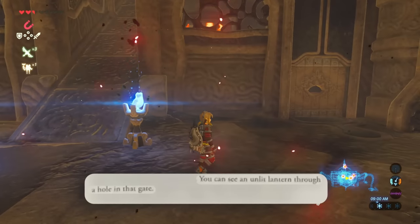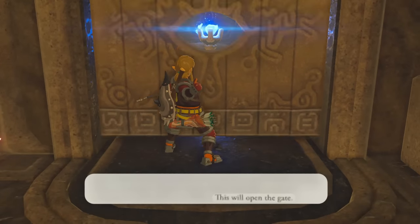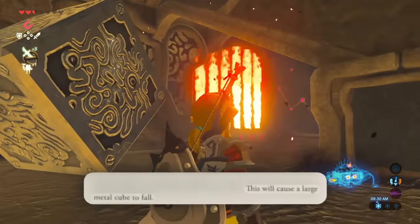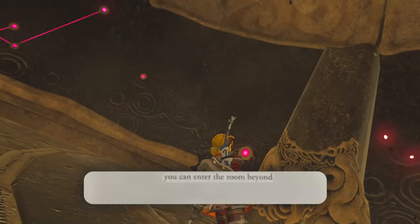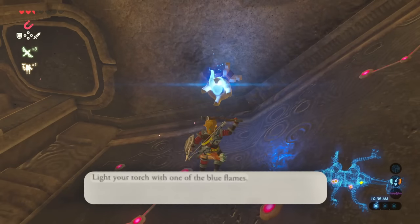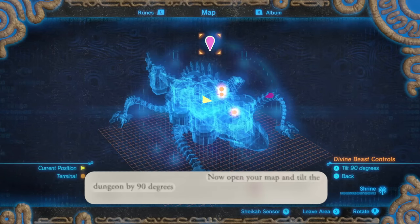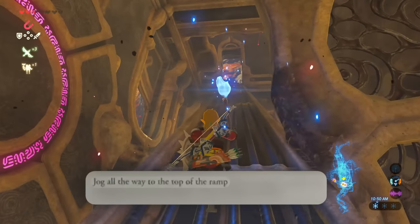You can see an unlit lantern through a hole — light the arrow with the blue flame, then fire. This will open the gate. Shoot at the ivy on the ceiling, which will cause a large metal cube to fall. Position the metal cube next to the red fire streams so you can enter the room beyond. After that, light up your torch with one of the blue flames. Now open your map and tilt the dungeon by 90 degrees — the long beam becomes a ramp. Jog all the way to the top.